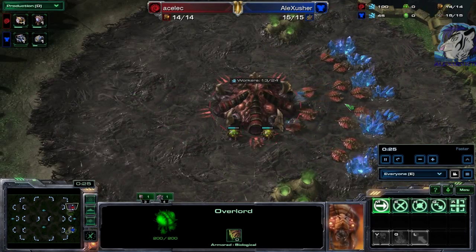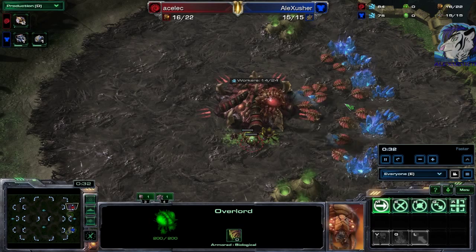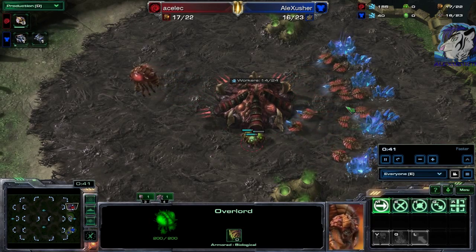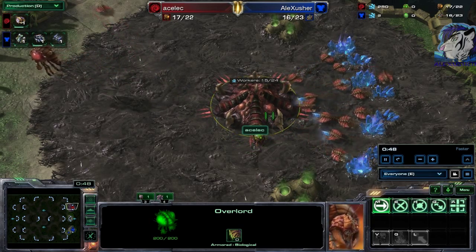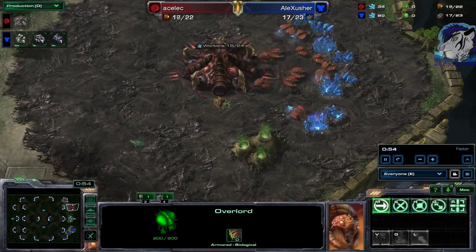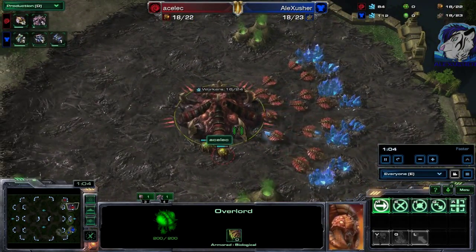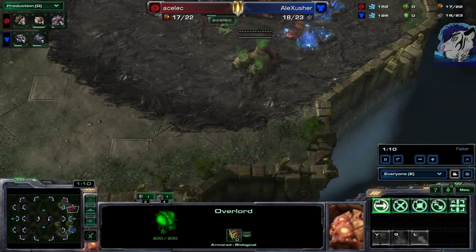I've got a TvP as well, but unfortunately with the current version of the beta I can't open that replay anymore, which is really sad because I thought it was a good one. At least this one works, so I hope you enjoy. We start on this map with the red player — a 'Slas' — spawning in the top right corner.